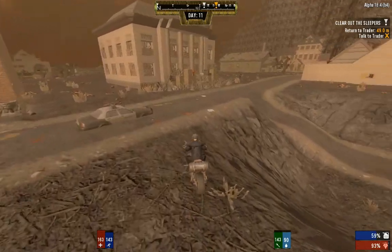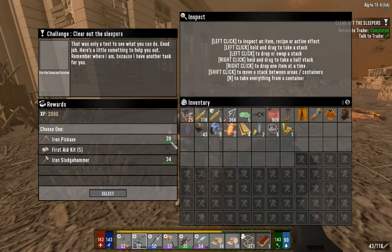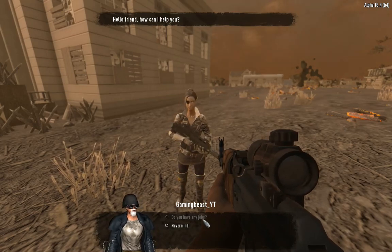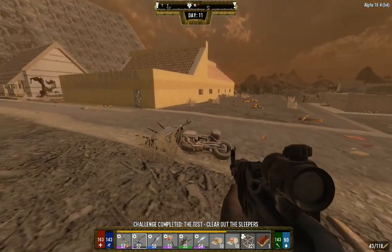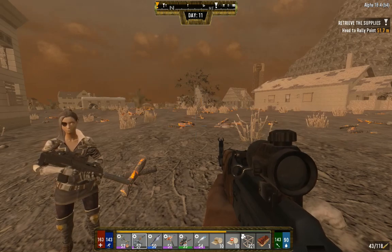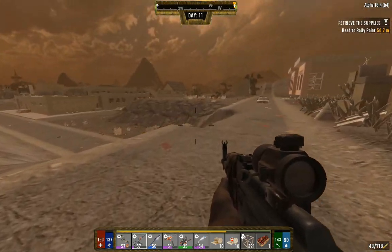I killed one zombie - what would one zombie even be worth? Apparently it's worth more than I was expecting. You get an iron sledgehammer, an iron pick, or five first aid kits - I'm going to take the meds, of course, because there's no use for the other ones. We still do have that quest for the military bunker but that's not something we're going to do today. I think we're going to head on - oh, it gave me the favor quest. This thing again.